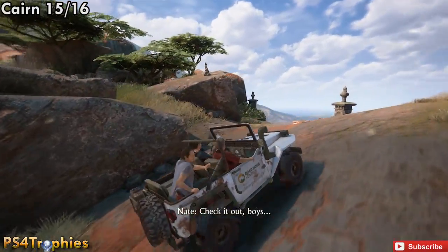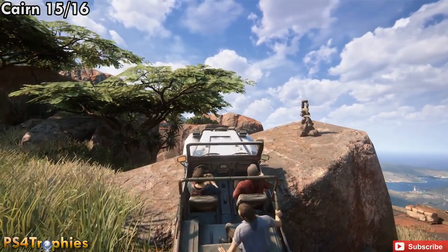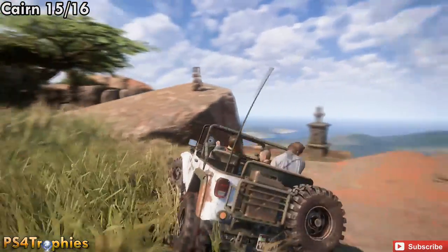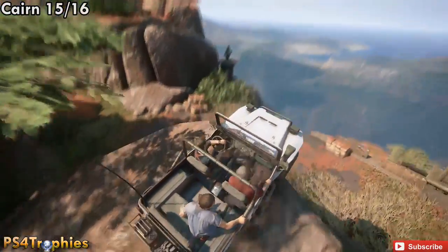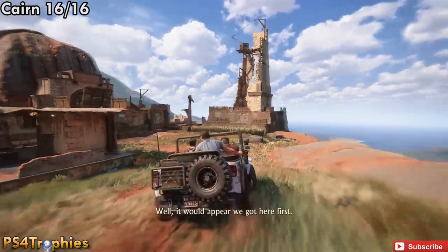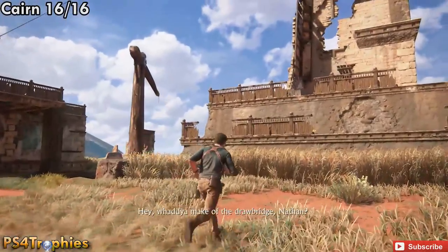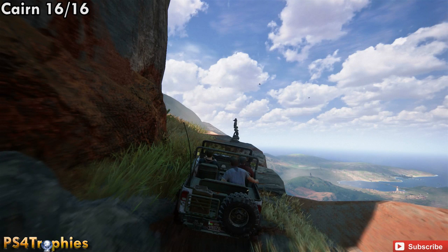Continue on to the tower — there are collectibles here, a Cairn off to the left, optional conversations, a journal entry, and a treasure, so a lot going on. Then drop down and head to the drawbridge area. Unfortunately I have video file corruption so I don't have footage of driving to the Cairn, but once you pass the drawbridge area just follow the path — it's very close and you really can't miss it. Hit that and you're going to get the 'Not a Cairn in the World' trophy for getting all 16. Thank you for watching — like, comment, and subscribe.